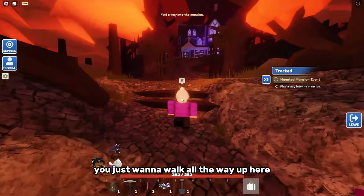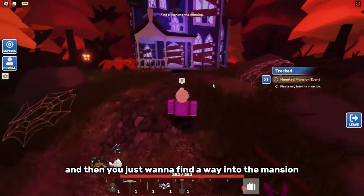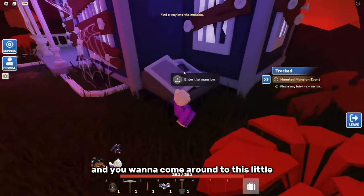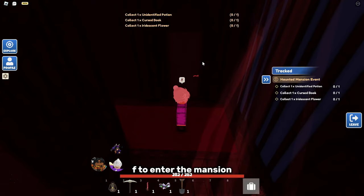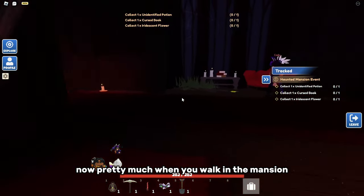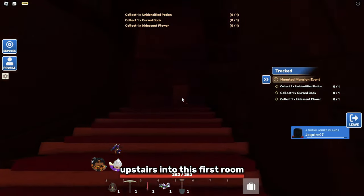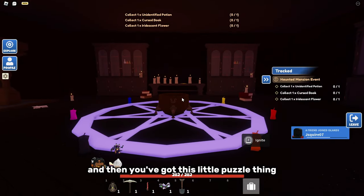Walk all the way up through this gate and find a way into the mansion. Everything is boarded up, so come around to this trap door-looking thing and hold F to enter the mansion. Once inside, don't do anything downstairs — go straight upstairs into the first room right in front of you and open the door to find a little puzzle.